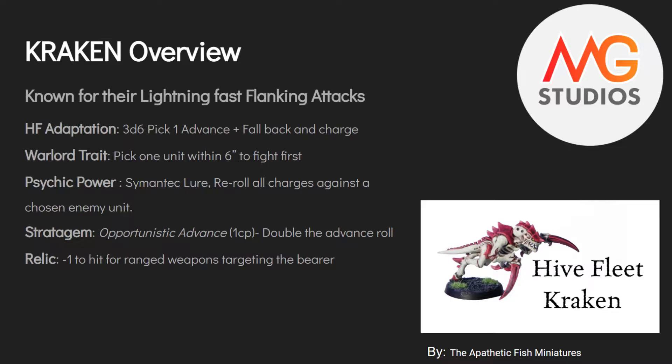The Warlord trait is a pretty good one in ninth edition: you get to pick one unit within 6 inches and they get to fight first. The psychic power, Synaptic Lure, has no range — you get to reroll all charges against the chosen enemy unit. The stratagem, Opportunistic Advance, doubles the advance roll. There's an FAQ that says it also counts if you use Swarmlord's Hive Commander ability, so you get to double two advance rolls.